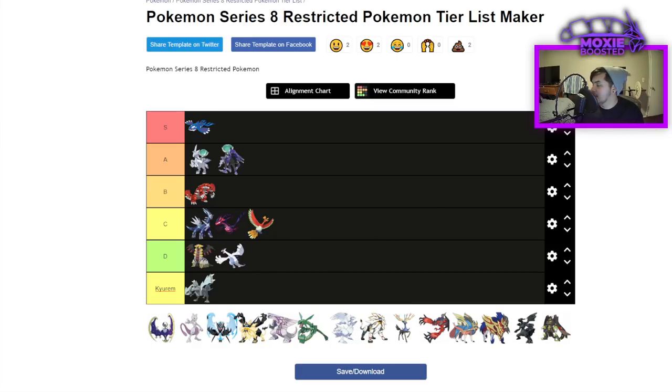Lugia is D tier. It's a one-trick pony — and not in a good way like Xerneas. It's a mediocre one-trick pony that only does Weakness Policy and that's it. You could try to run stall but it's not great. It loses to Incineroar almost 100% of the time, loses to Yveltal almost 100% of the time, doesn't like facing Zacian, and Calyrex Shadow and Calyrex Ice just have a field day versus it.